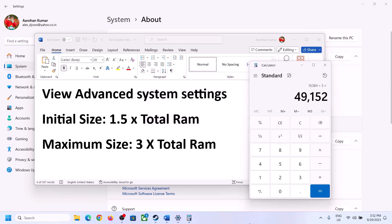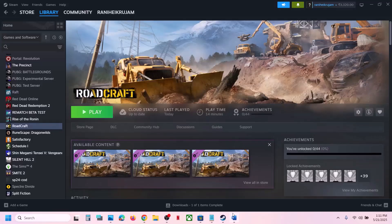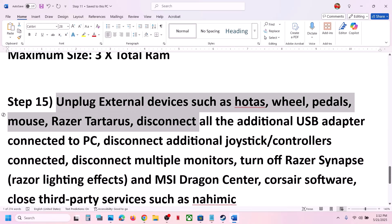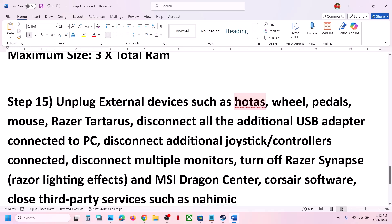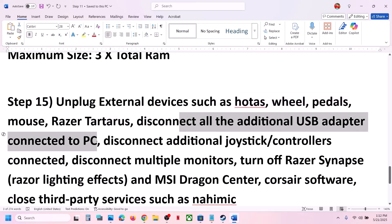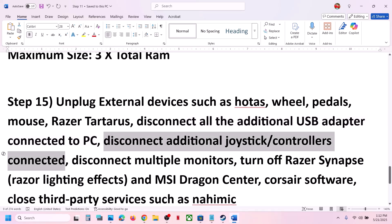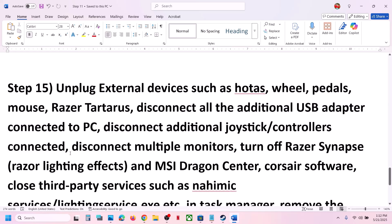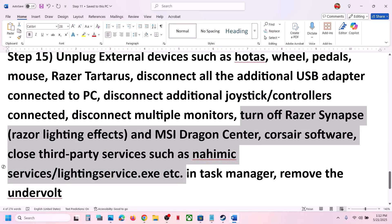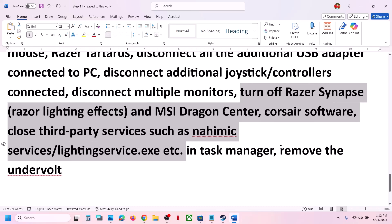The next step is to unplug all external devices. If you have HOTAS wheels or pedals that you are not using, unplug them. Disconnect any unused USB adapters, extra controllers, and additional monitors. Also close any third-party services or applications running. If you have undervolted the computer, remove the undervolt and then launch the game.